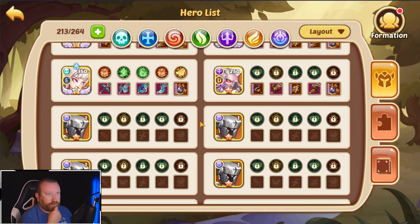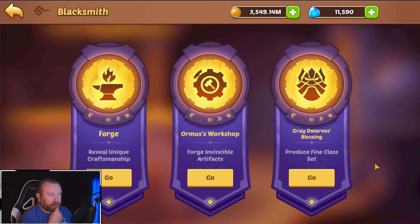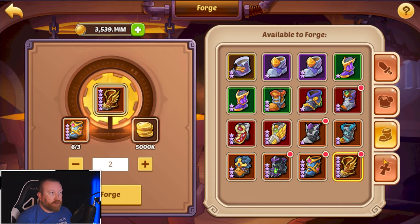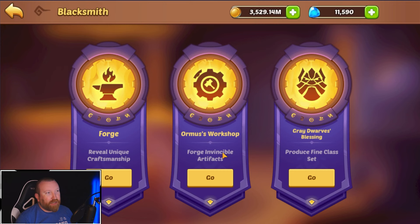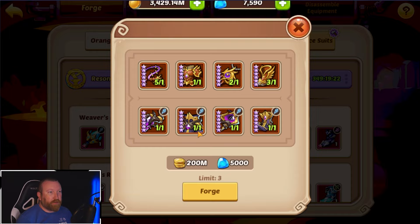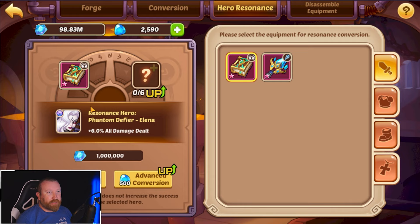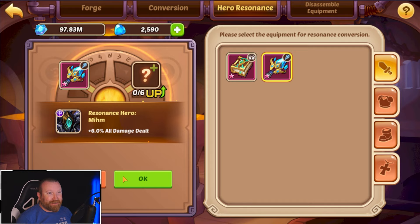We don't have any assassin, ranger, or other mage sets, so we're building a new suit. We'll need boots and a couple of pieces of gear — gold is not an issue for us. Building a mage set of gear, ripping gems in the process, is painful but necessary. Hero resonance is also going to hurt. Let's start converting and see if we can hit what we need.